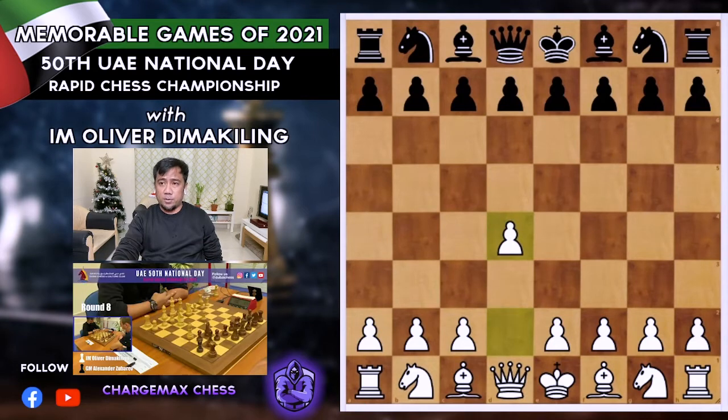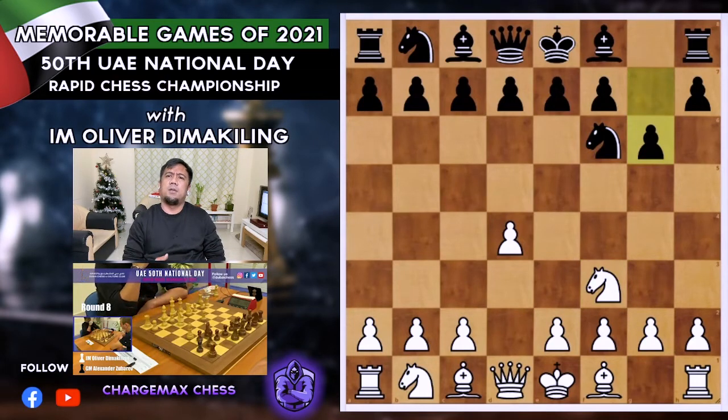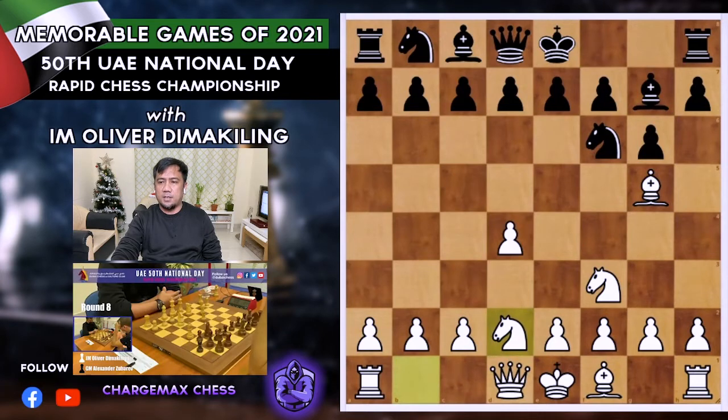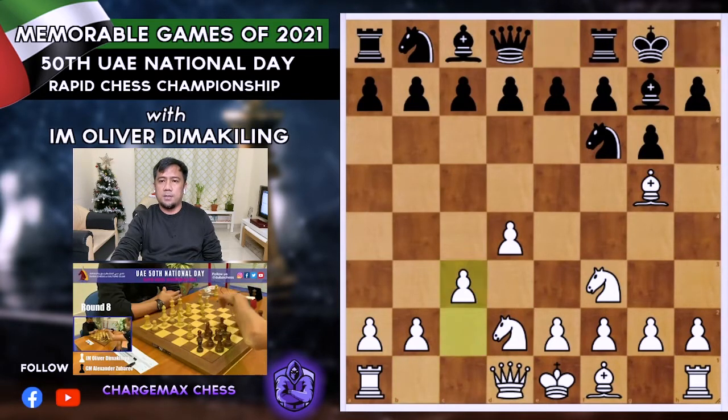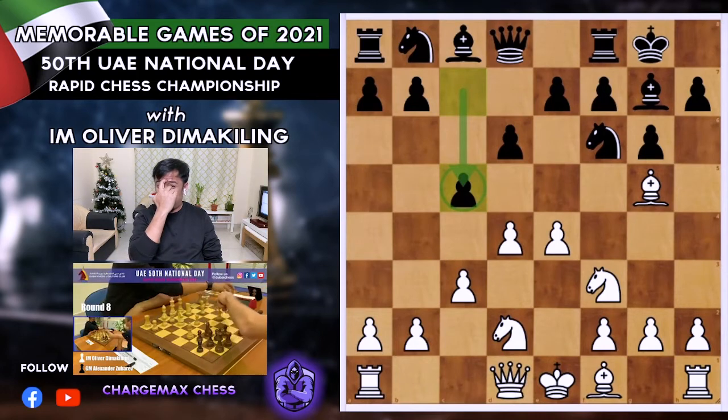It started with d4 — another queen's pawn opening. He played Nf6, Nf3, g6. This is quite similar to our previous study on the Vorelli or the Chess Call. This time, instead of the London System, I went for Bg5 — the Tori Attack. He played Bg7, Nbd2, castles, c3 — the same approach as in the London System. He played d6, going for the King's Indian structure, unlike my game against Yorda Chess Call where he played d5.